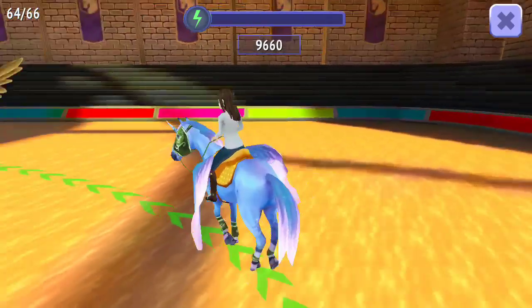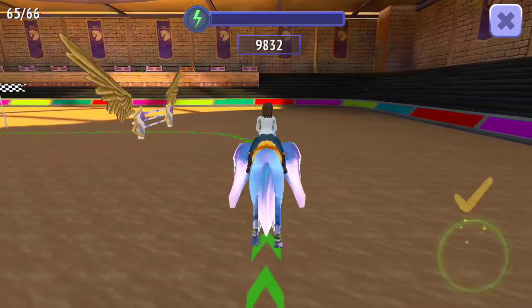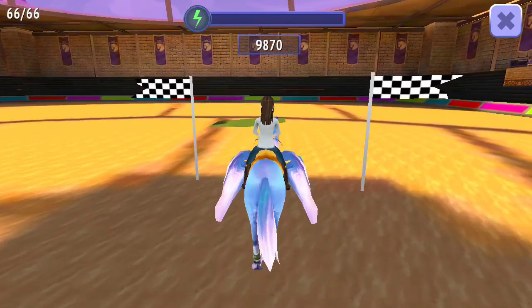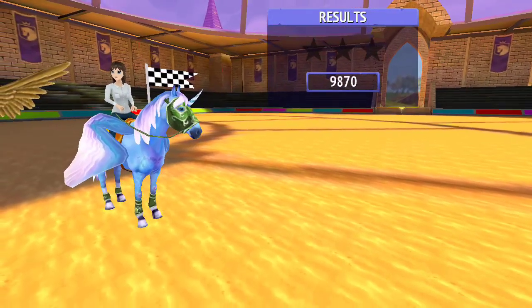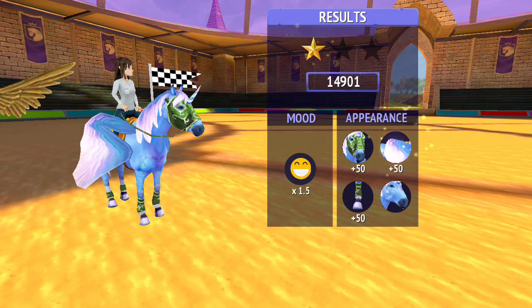I've only got two more fences with Clematis to jump here. I kind of really like the fantasy jumping because the fences are really different, but there are a lot of events to jump — I had to knock a few down to be able to get through with Clematis, so I'm only going to get a star if I'm lucky. I hit some fences on purpose to save stamina.